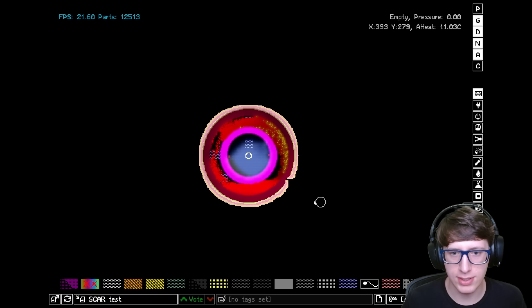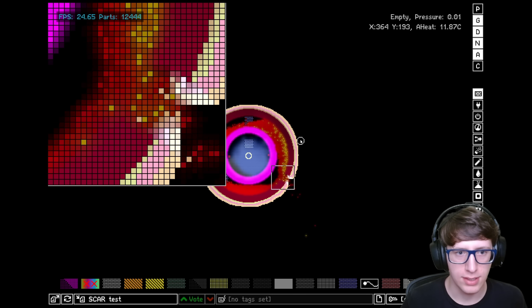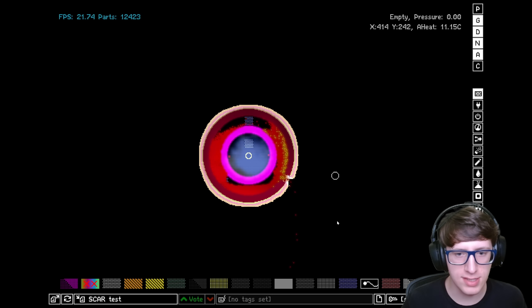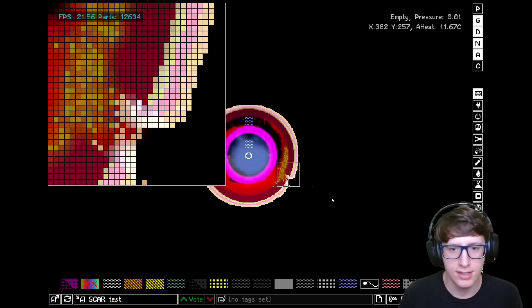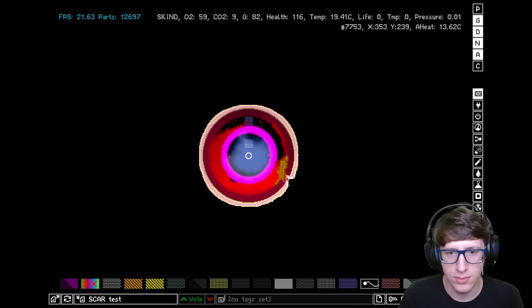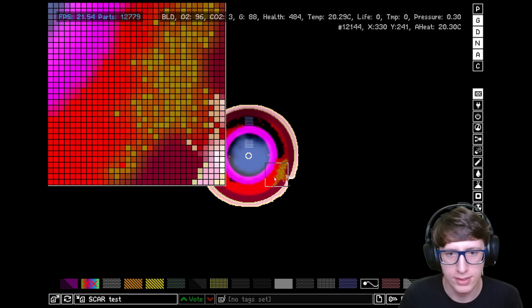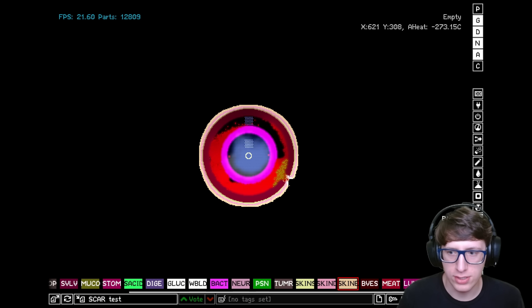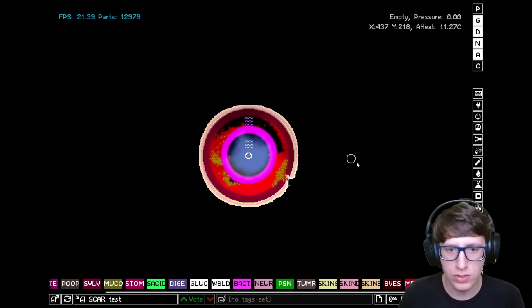Now let's go ahead and give it an injury and see what happens. I'm going to cut right through into the skin, and as you can see these platelets are going into the hole and they are becoming scar tissue. Because it only reacts when it touches skin, it's not going to cause a clog in the actual blood vessel. You can see really clearly how powerful this is — it's actually able to heal itself. The platelets are just kind of hanging out around the wound now, but the point is made.